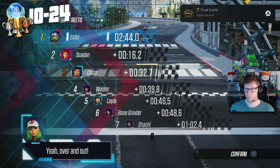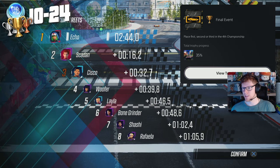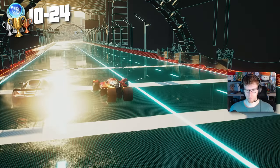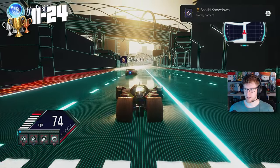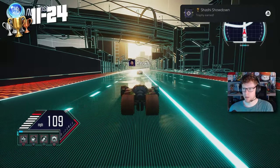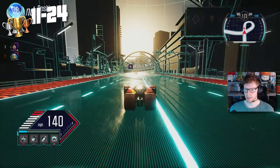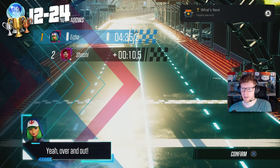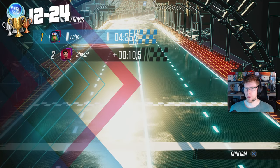Final Event — place first, second, or third in the fourth championship. Here we go. Final race: 1v1 with this Sashi fella. We got another trophy as well — Sashi Showdown. Race in the final event. We now get the trophy for finishing the championships. Boom. Finish the Spy Tournament. Beautiful.